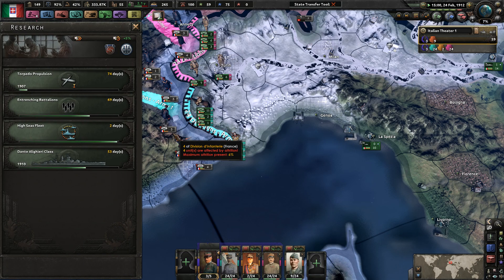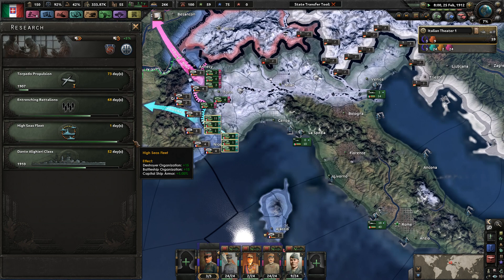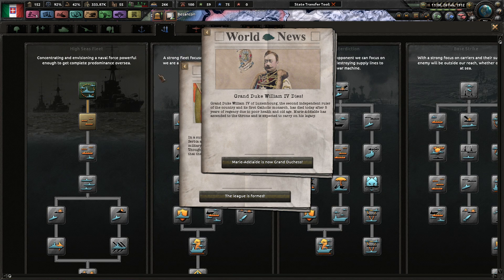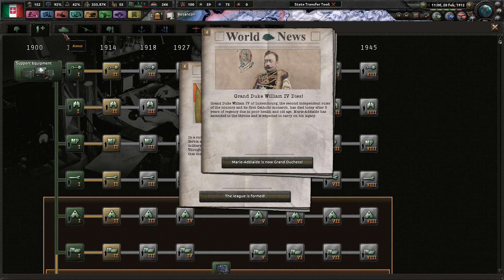I'm going to get the submarine attack research because I know we are building them, so I think that's a good idea overall. Looking at the High Sea Fleet - they have convoy escort efficiency plus 20%, but I don't think that's actually that great.